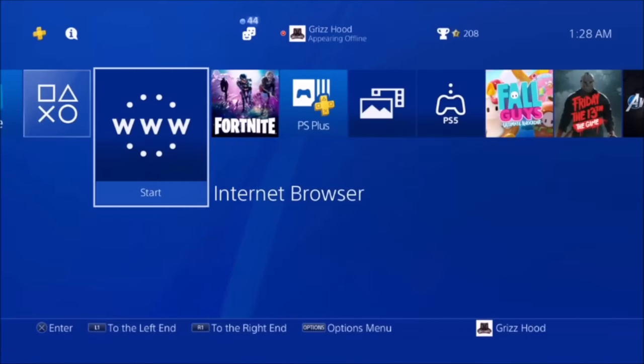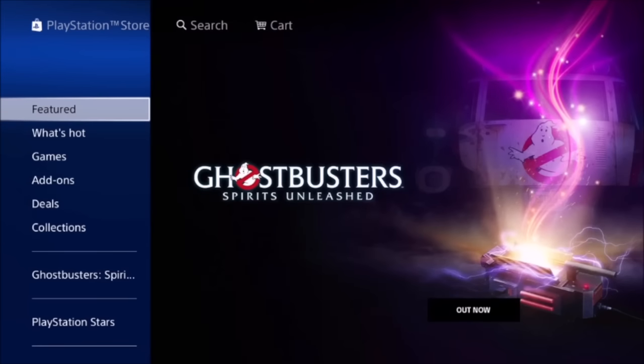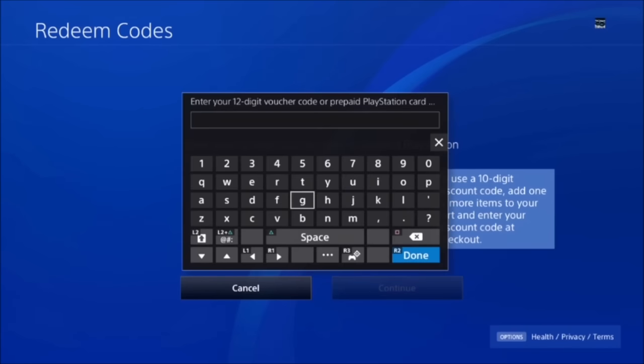Once you've fully finished filling out the last section and they've sent you the code, you should have received the rest of the code in your email — sometimes check your spam folder as well. Now scroll all the way over to PS Store, select X, then scroll to the bottom where it says Redeem Codes and select X. Put in the first eight characters they gave you — make sure caps lock is on — so it'll be U, 3, 5, O, 5, 7, O, E.